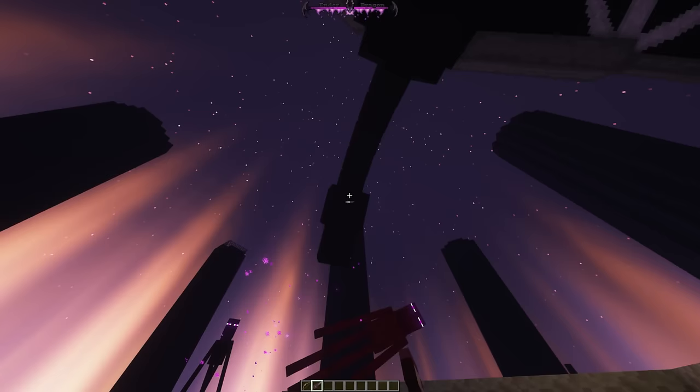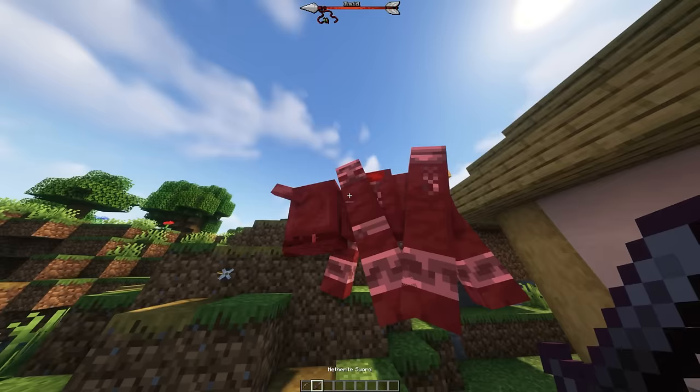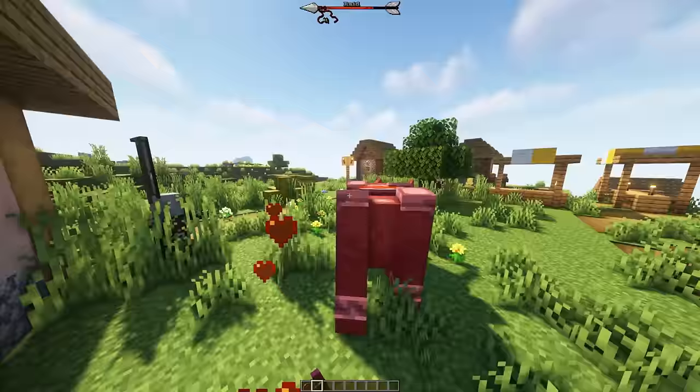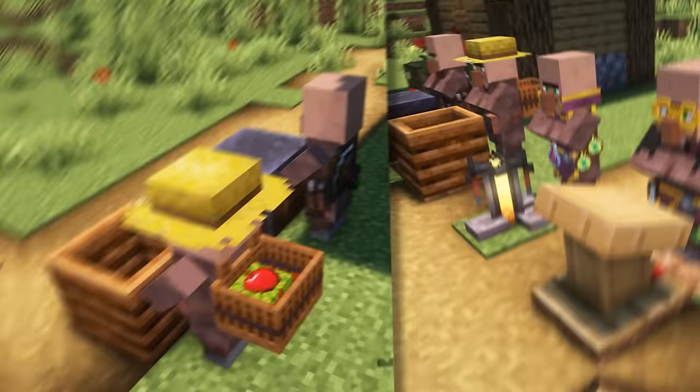Enhanced Boss Bars changes the boring old look of boss bars, making your fights feel more like boss fights. The ender dragon boss bar is probably the cleanest looking bar, with the dragon wings and breathing aspect to it. The wither look is intimidating, and it's designed after a wither rose. The raid bar is plain and simple — being an arrow suiting the pillagers nicely — and having the arrow fill back up looks neat as well.